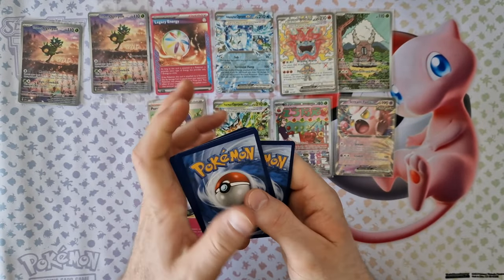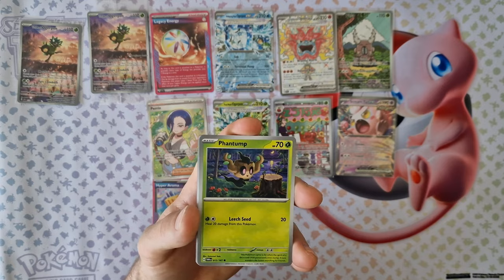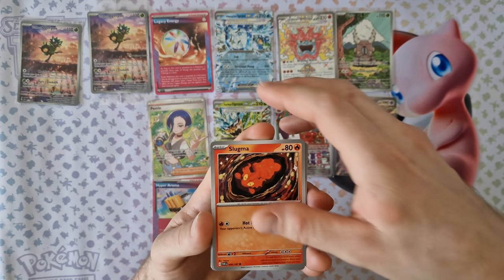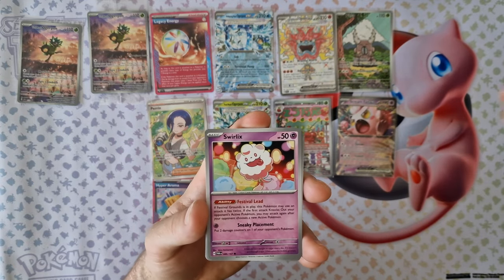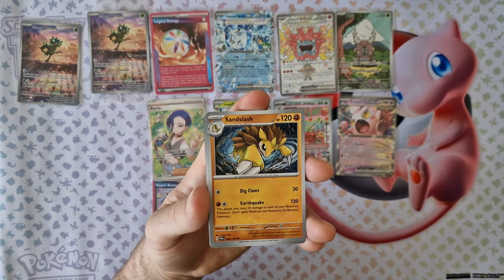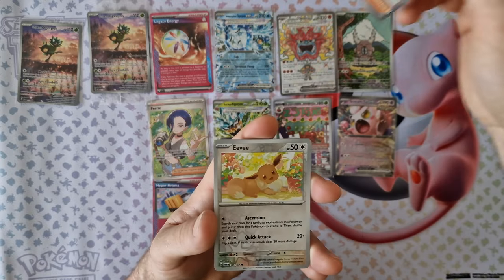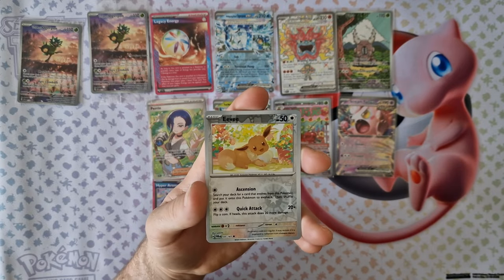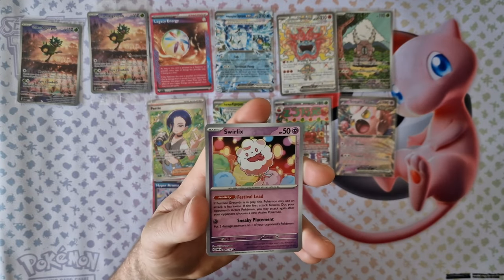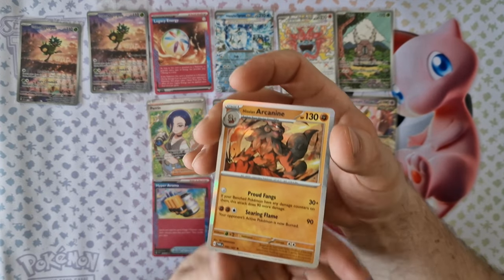Second-to-last booster: energy, Pancham, Pancham, Slugma, Swirlux, Tadtone, Sunslash, Iron Battle, Lucien. Reversal EV, Swirlux. And last card: Arcanine holo, again.